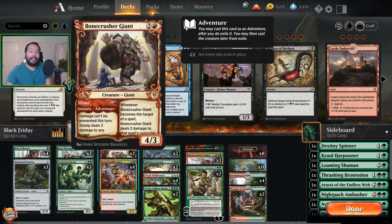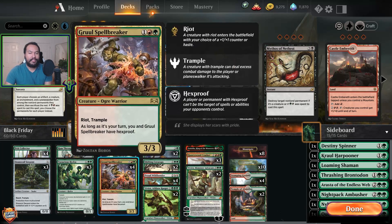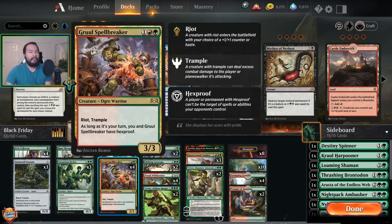Three Bone Crusher Giant — it doesn't have trample, but it's decent creature-based removal. Can hit planeswalkers, can hit face. Really helpful. Also we don't have a ton of early plays, so this is another early play we can do. It's also another three-drop. We have four Gruel Spellbreakers because this is the best girl with trample.